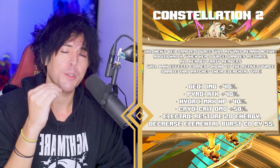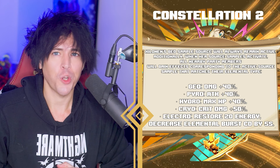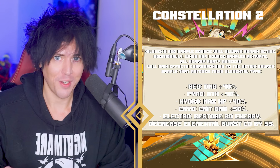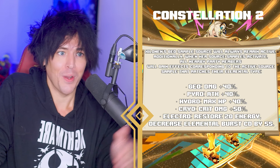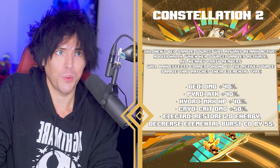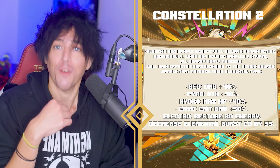Electro got buffed in a pretty big way — electro characters are going to restore 25 energy and have their elemental burst cooldown reduced by six seconds. This would be super awesome to pair with someone like Raiden Shogun to have an even shorter elemental burst cooldown, so you can use her burst to fill up everyone else's energy even more. If you have Raiden Shogun's C6, not only are you reducing Raiden's burst cooldown with Shaloni's C2, but Raiden's burst then reduces the cooldown of everyone else in your party by five seconds as well.